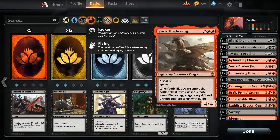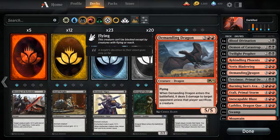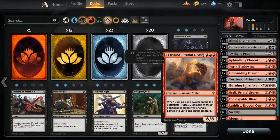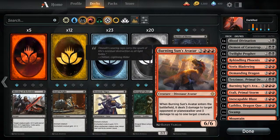Varix bladewing I got from a dominaria draft — it kind of doesn't really fit into this deck, it's just a 4/4 for 4 that happens to have flying, but for 4 mana it has flying and a good body with potential. Demanding dragon is pretty expensive but it can hit your opponent for 5 in the face unless they sacrifice a creature, so it's an expensive removal spell with flying and a 5/5 body. Primal death: for 1 mana you get to psychologically attack your opponent every turn. Burning sun's avatar deals 3 damage to a creature but you need a lot of red mana, which can be a problem.